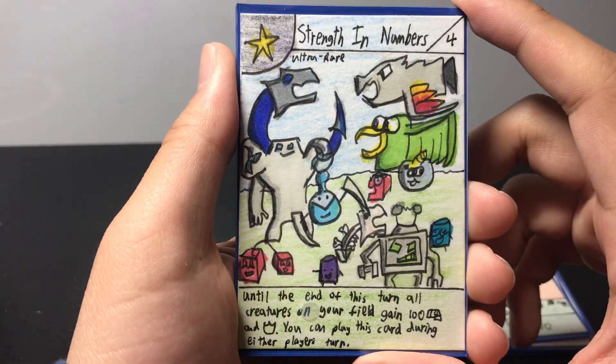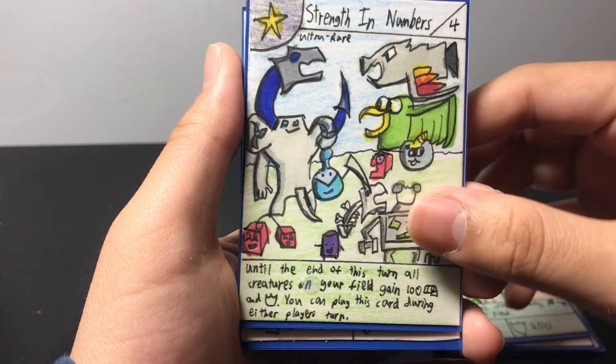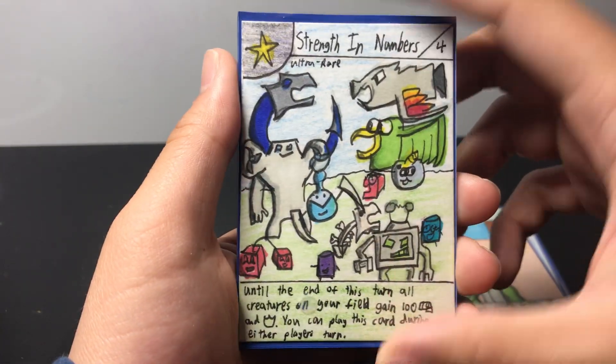Then we have Strength in Numbers. I drew this card during the speed art. It makes all creatures on your field gain 100 power and defense, which is a really awesome card.